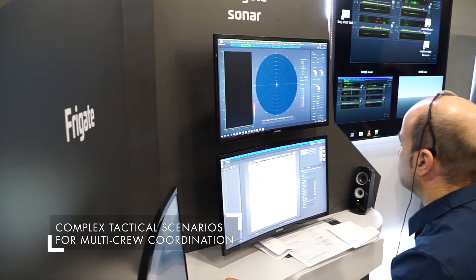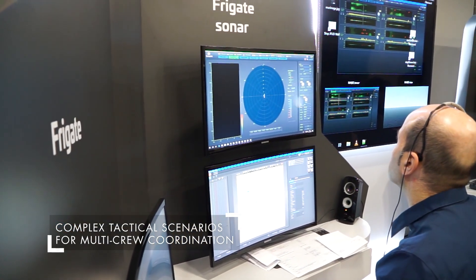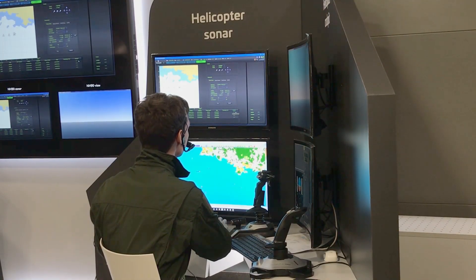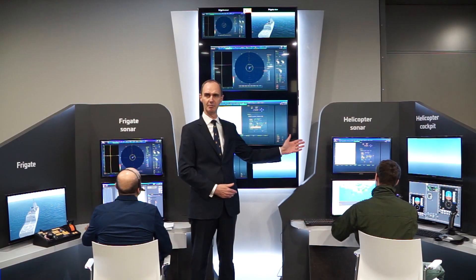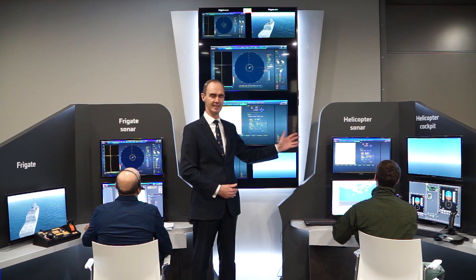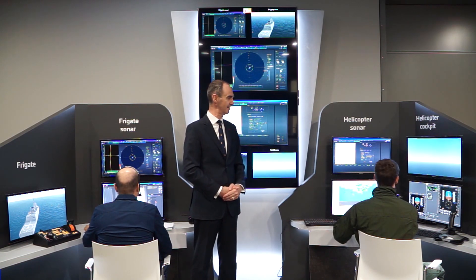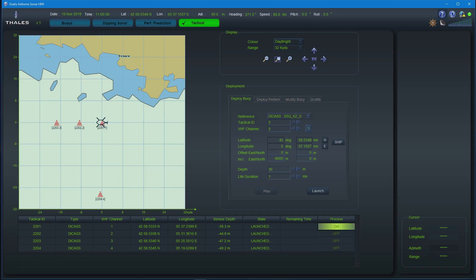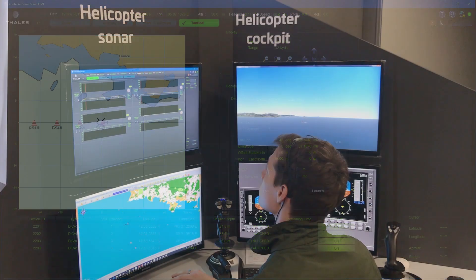Hotel 2, this is Foxtrot Alpha — execute barrier on station. This is Hotel 2, on station. The helicopter is getting ready to drop sonar buoys in this anti-submarine warfare exercise. Dropping buoys — four, standby, mark. This is Foxtrot Alpha, roger.